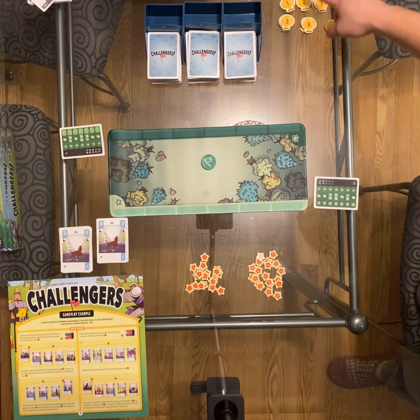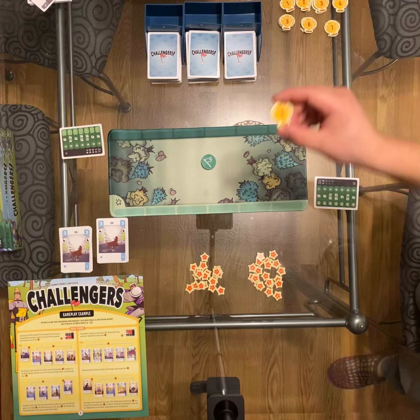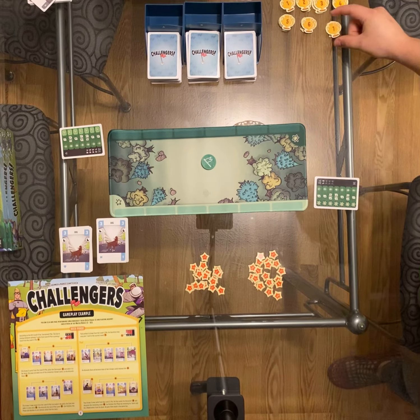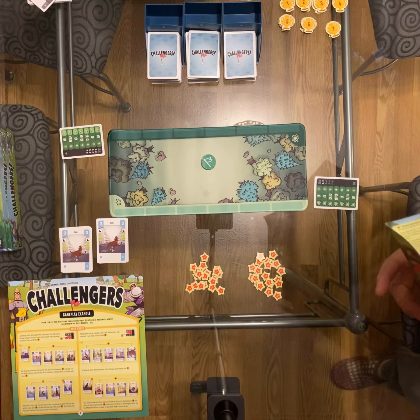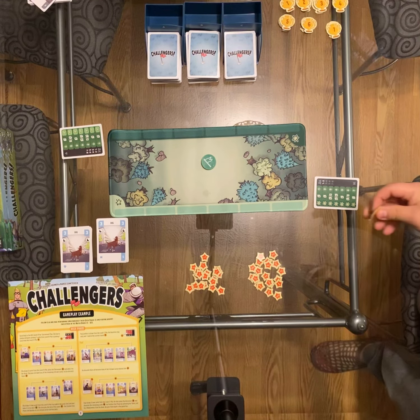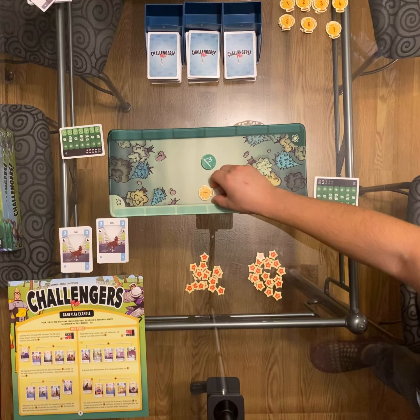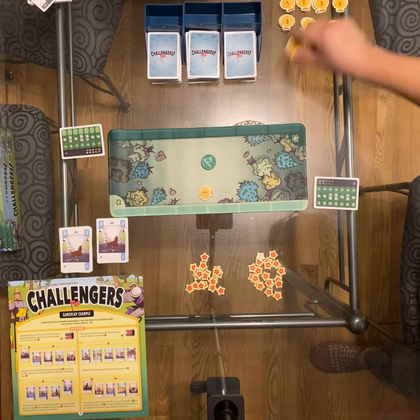Give them that card and it's going to go into the far left side of their half of the board. Then you're going to want to place the flag that matches your board in the middle of your mat. You're going to want to sort all of the trophies by their numbers and shuffle them individually — all the ones, twos, threes, fours, all the way up to sevens, in their own piles.